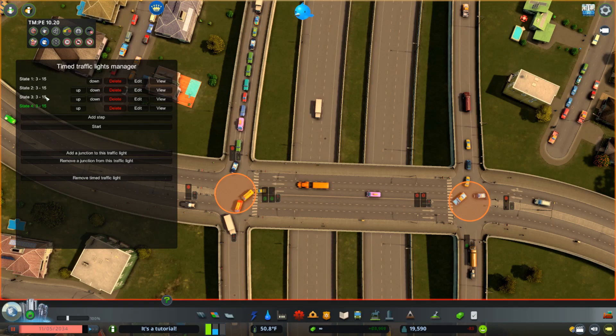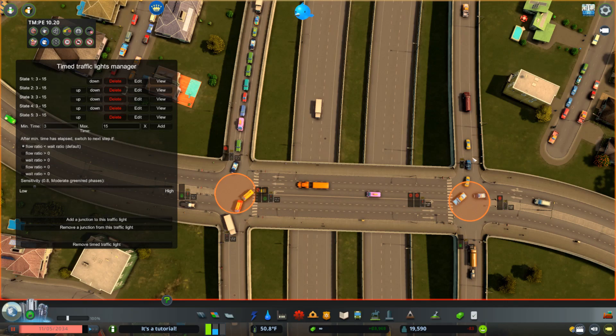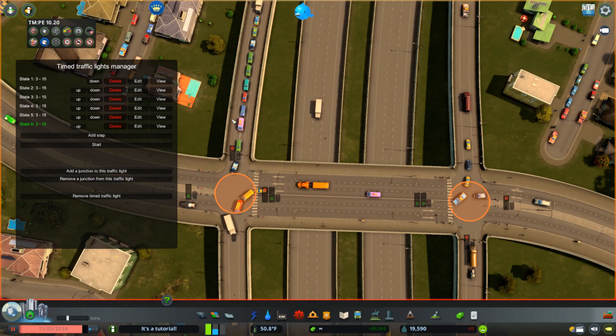The timing is all still the same - three seconds minimum, 15 seconds maximum. Adding the fifth step, which keeps this the same and just changes this turn to allow this side to go straight through. Add that step, and the final step is changing this side again: disabling this and allowing straight through and left turns. This is now set up correctly - that pedestrian crossing is disabled so that when they turn, pedestrians aren't going through, and the other side stays the same.